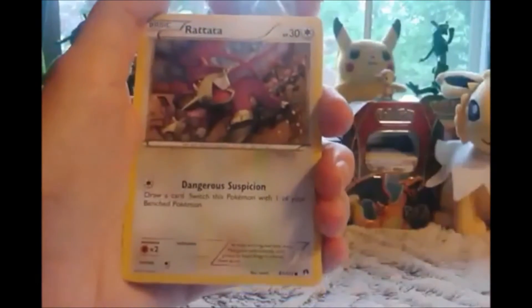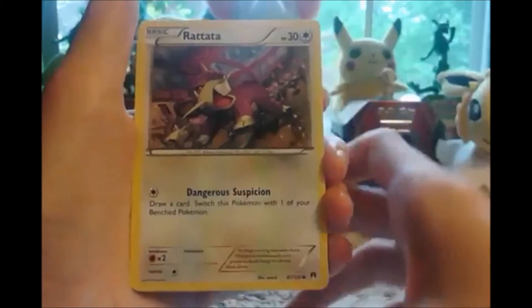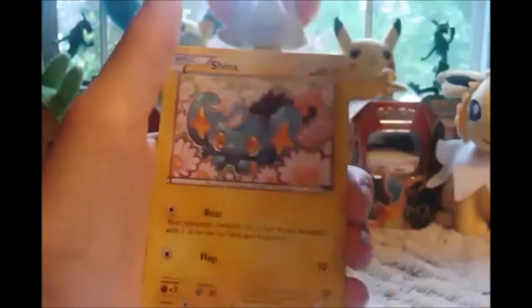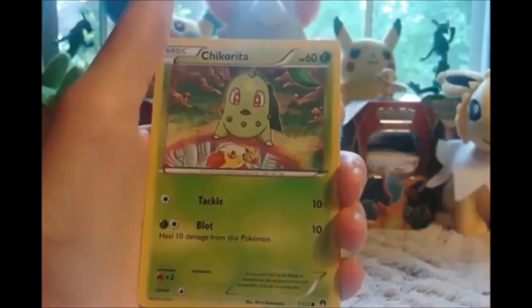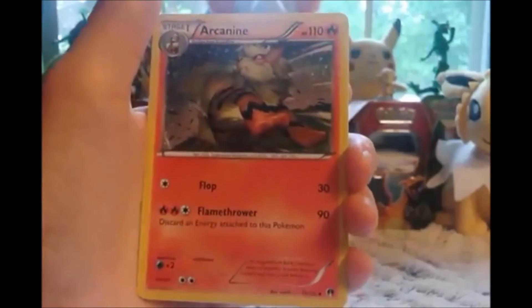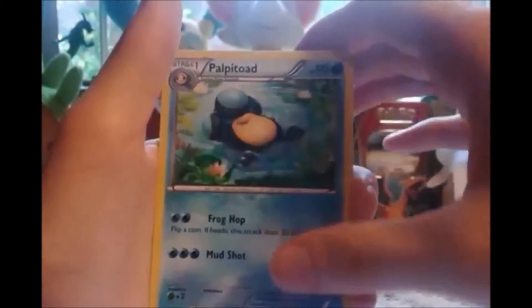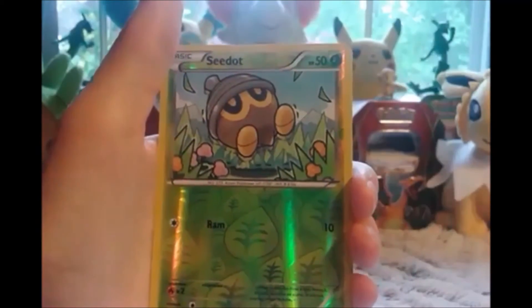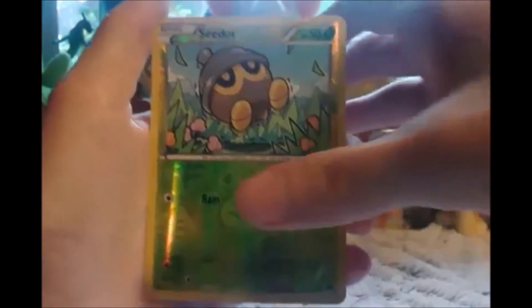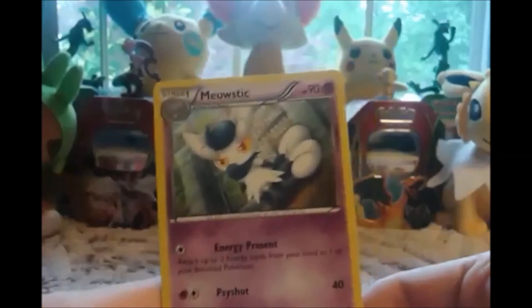Let us begin. We got a Rattata, a Cricketot, a Noctowl, a Shinx, a Chikorita, a Puzzle of Time — I don't even know if I have one of those — an Arcanine with really cool artwork, a Palpitoad, a reverse holo, and our rare is a Meowstic non-holo rare.